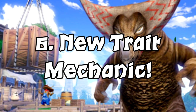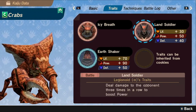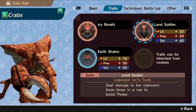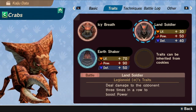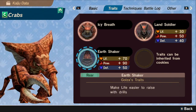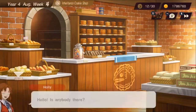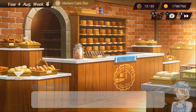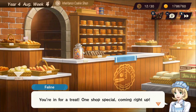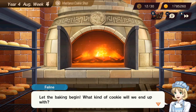Number 6: Don't sleep on traits. Traits are a mechanic the latest installment of Monster Rancher brought forth — a unique system similar to abilities from Pokémon or passive effects from pretty much any RPG. Each monster can have up to four traits, with the final two unlocking depending on the monster's age. The monster's initial trait is inherent to its breed, while subsequent ones can be added by obtaining cookies from the bakery and attaching them at your will. Each trait can come with its own stat buffs and effects, so it's up to you to determine which ones you like.